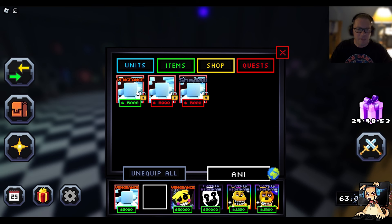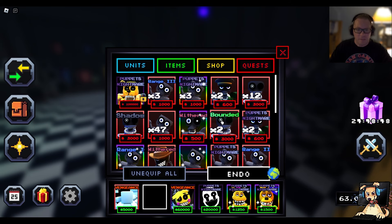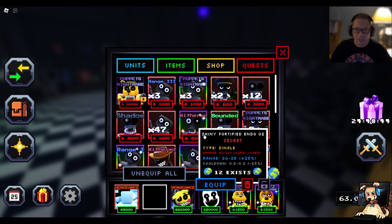Lock this Anim Dude right there. Now what is Endo called? Look at that eye — that's him right there, isn't it? Shiny Fortified Endo Zero Two. Let's go. So only 12 exist and I got one of them. Yes, Shiny Fortified Endo Zero Two.